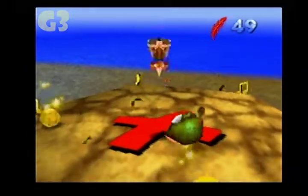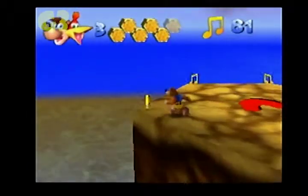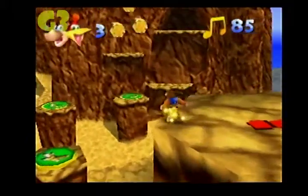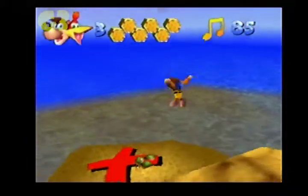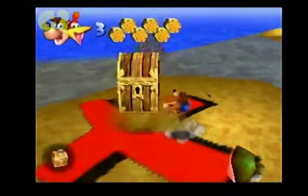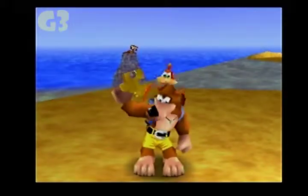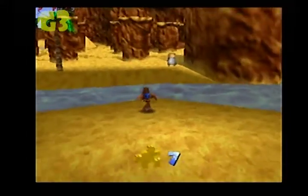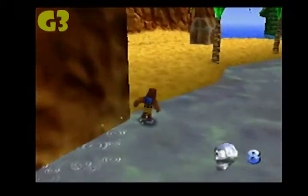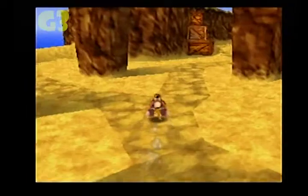I'm gonna kill him soon — there we go. Egg him to death, it won't take long to kill him. That's seven. We have a little token over here to get, and there's number eight.